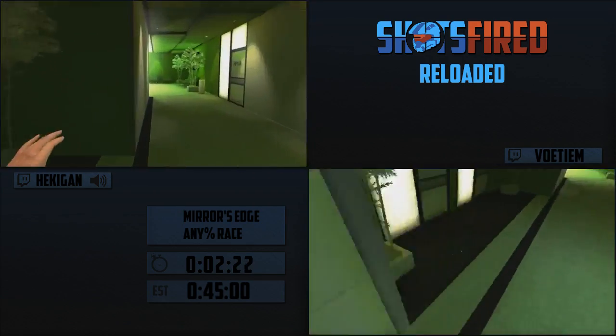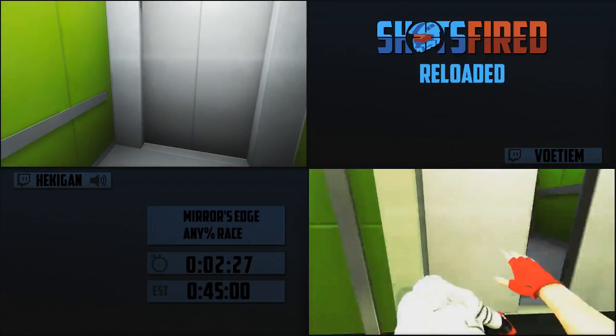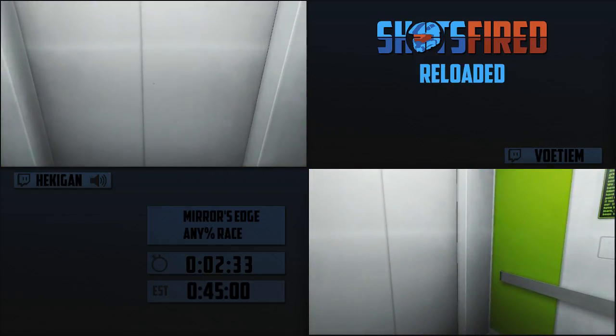They don't work on the left because the animation is a little longer - two frames. So ground kick glitches will be pretty useful for gaining speed. That pretty much covers kick glitching.